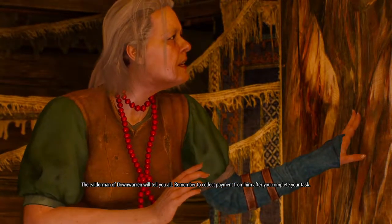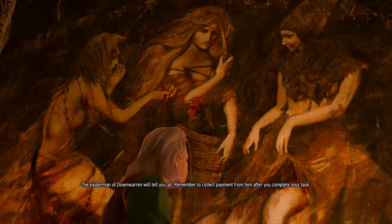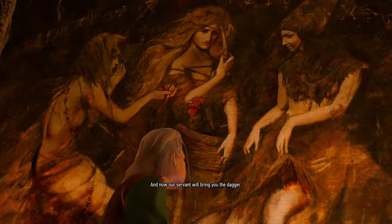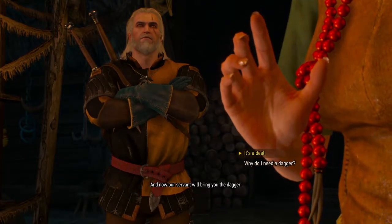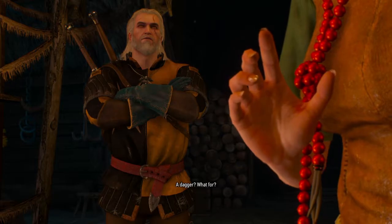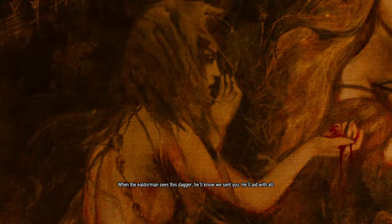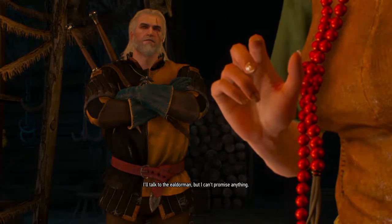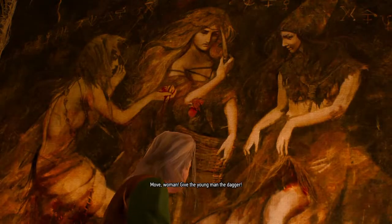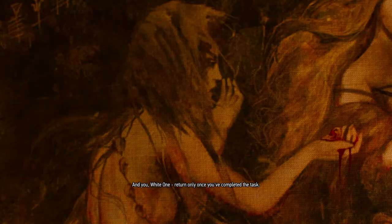A dark power has surfaced near Down Warren — it feeds on hatred and disdain. Destroy the beast and we will be grateful, tell you all we know about this ashen-haired girl. Dark power? You need a knight errant or a witch hunter, not a witcher. The alderman of Down Warren will tell you all — remember to collect payment from him after you complete your task. And now our servant will bring you the dagger.